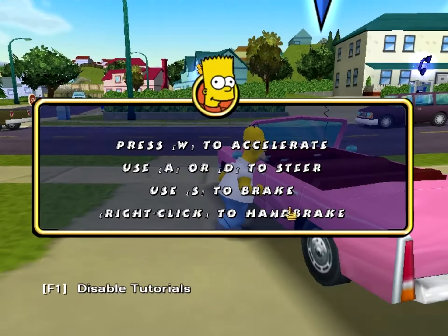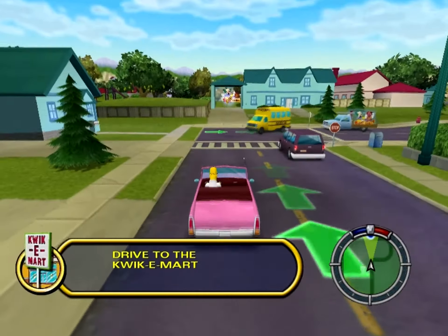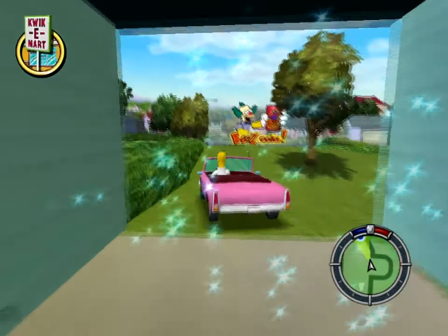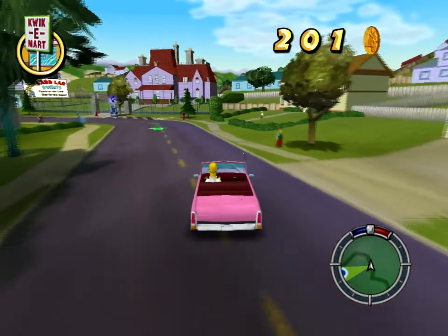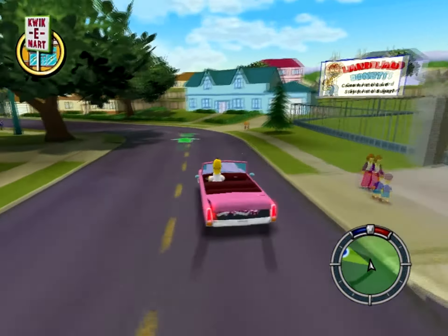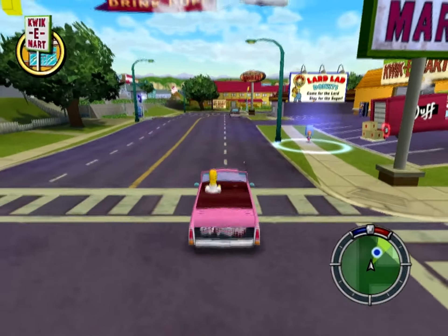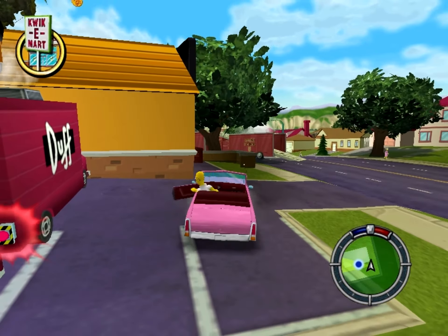Left-click to get into a car. I think Homer has Duff cans in there. I'm going to be pressing space a lot because I think that's the handbrake. Actually, Shift is the handbrake — oh, that's a handbrake. I played this on PS2, so I'm still figuring out the PC controls. Maybe I should have paid attention to what Bart said, because I didn't know how to handbrake.